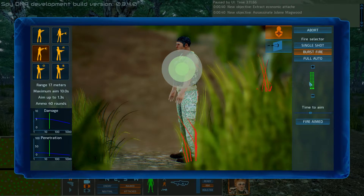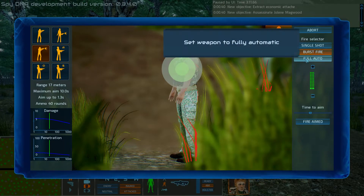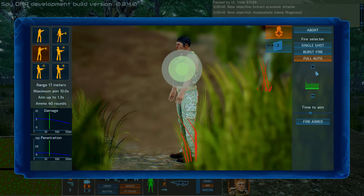Burst fire — in this case you can see a three-round burst because there are three rounds on each line — will re-aim between each burst as it fires. But the second and third shots of those bursts may be fired with less accuracy. On full auto, you will have your accuracy for the initial shot, but the accuracy will degrade as the shot continues, assuming a weapon with recoil.